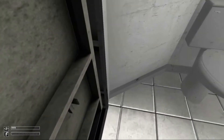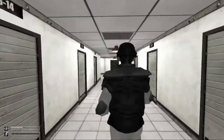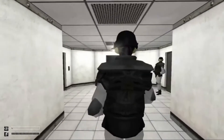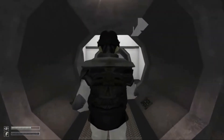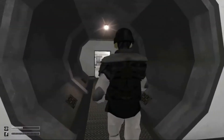You can stay in your cell and die. You can be disobedient with the guards and die. You can look at the human statue SCP-173 at the beginning and die. Don't follow orders and you'll die. My gosh, there's a lot of ways that you can die in this — just at the opening.